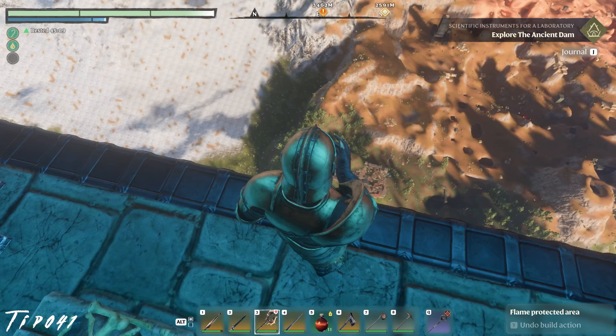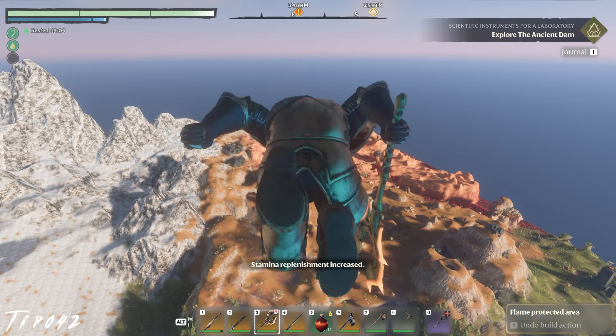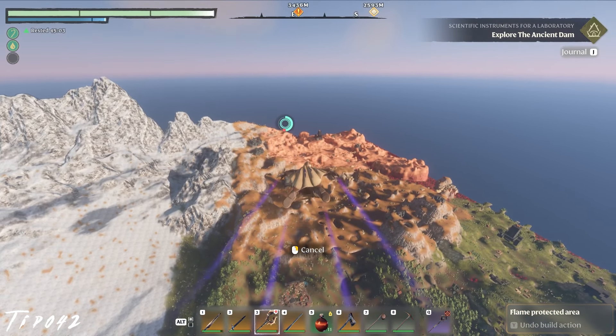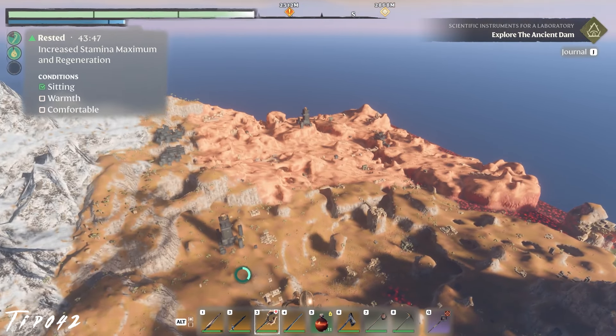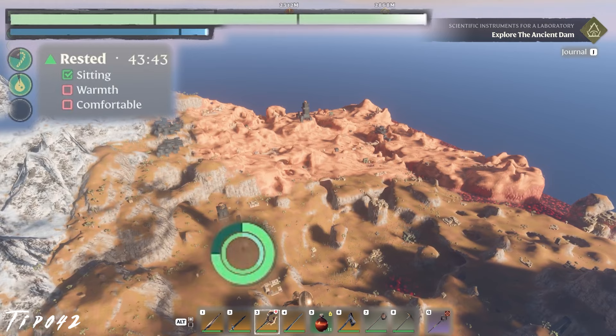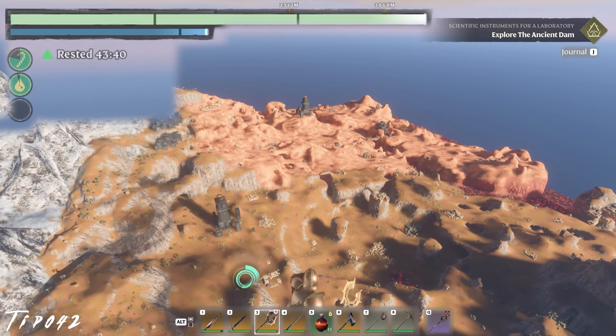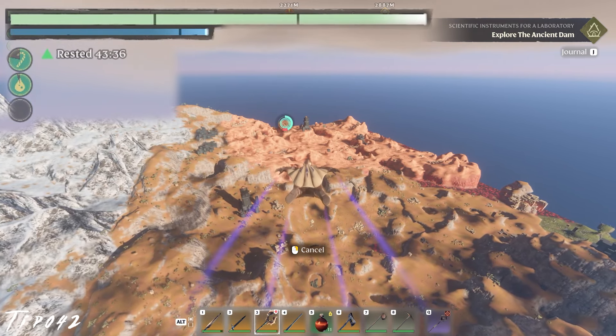When combined with stamina food buffs and the rested bonus, you can increase your glide distance even further. If you want to glide all the way across the map and find yourself without enough stamina, press X while falling to sit — the rushing wind must be soothing — allowing you to recuperate stamina and endlessly glide as long as you have enough height.